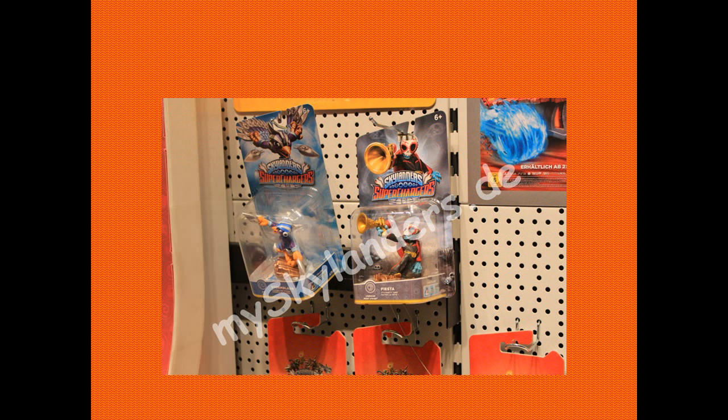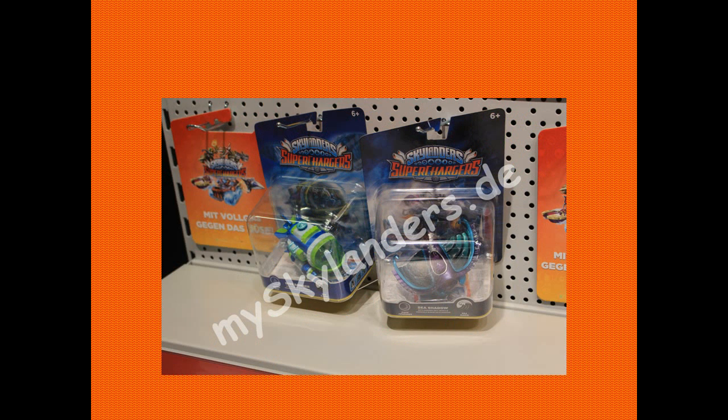We've got more packaging here — Stormblade and Fiesta. These guys came out early on, so it was pretty obvious these were going to be Wave 1s. You're not going to be having Wave 5s shown off now, especially because they might still be in progress of developing them. But the packaging for these guys is just mind-blowing — the colours, the pictures, they're so HD, so crisp. And we've also got Sea Shadow and Dive Bomber there, which we saw in a previous update. It's nice to see them on a peg next to some others.